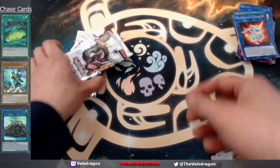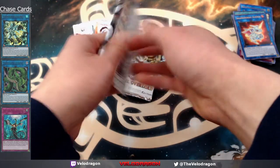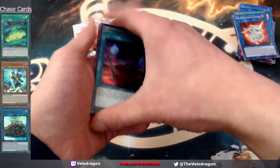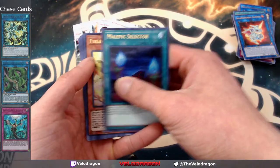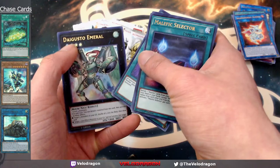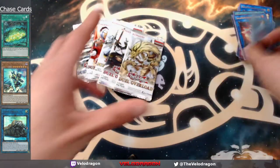All right, so we got the last six packs. Box two, pack one: malefic selector, firebrand hymnus, celestial nightlord parsraft, zombie world, and an emerald — so we got two emeralds now. Pretty dud pack overall.